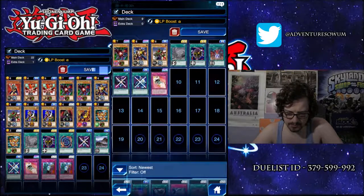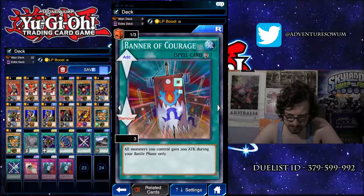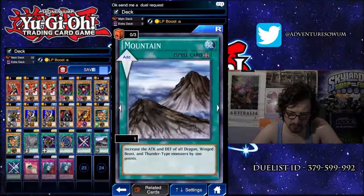That's an all right card. Let's get rid of that one. Mountains - Crazy Attacker has a dragon, winged beast, and thunder. Yeah, we can add one of them.